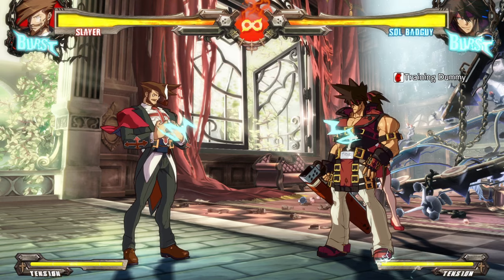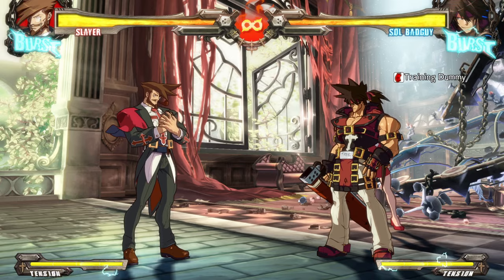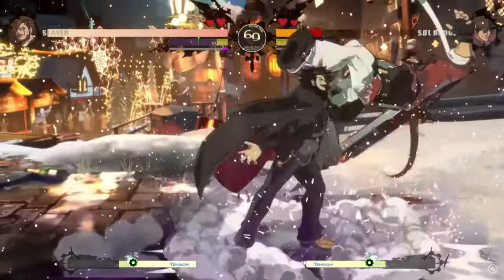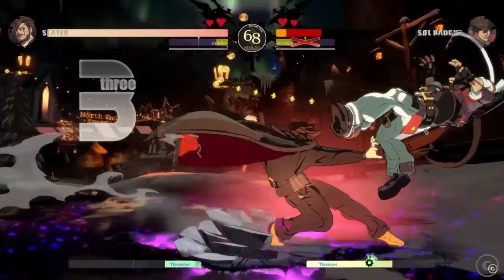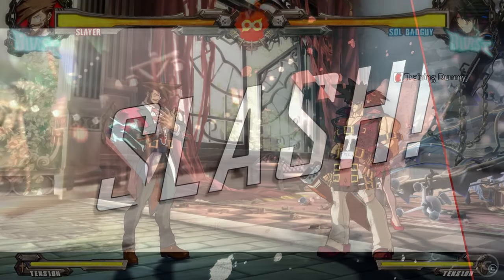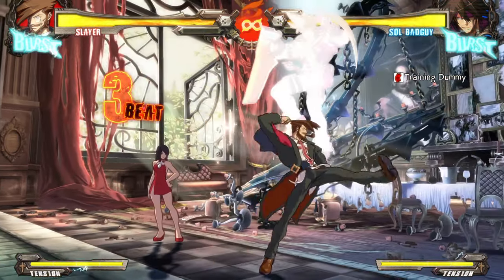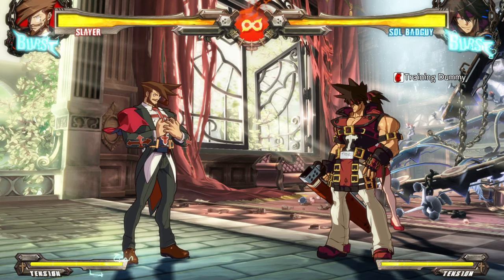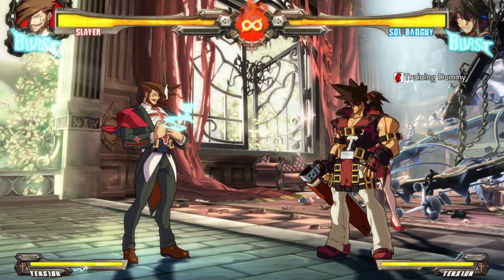Another thing I noticed in the video was that Slayer can perform a regular attack — let's say a close slash into a forward heavy slash, or 6H. You can't really do that with Slayer in Rev 2; the enemy immediately recovers from the 6H attempt. But in Strive it seems like it does work, or he can still do it from other moves.